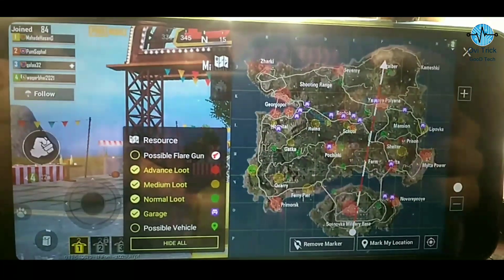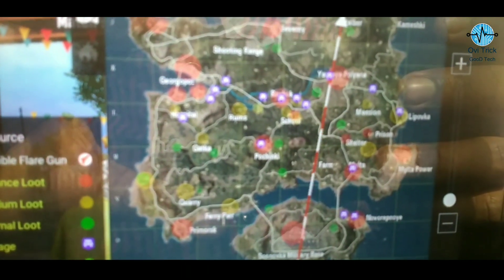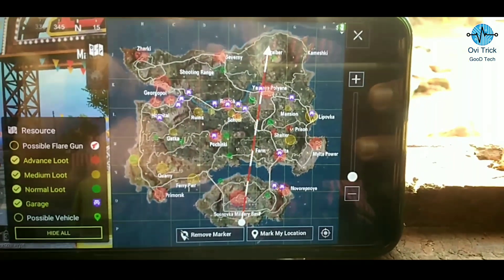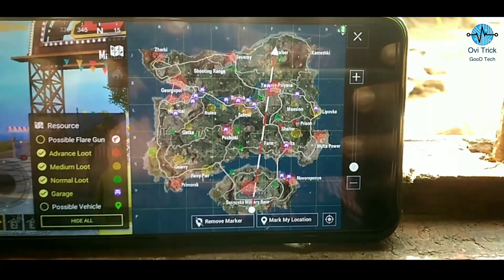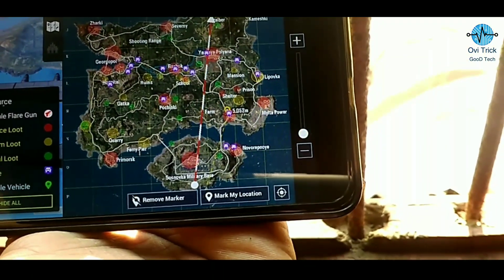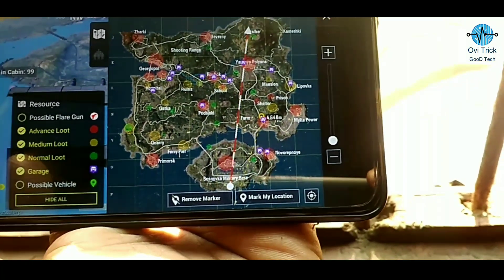If you want to check out the inner colors, add a blue color, add a red, add a green color, a medium color, and a yellow color for your view. You can change the option in the same place, or change the options if you have the option.